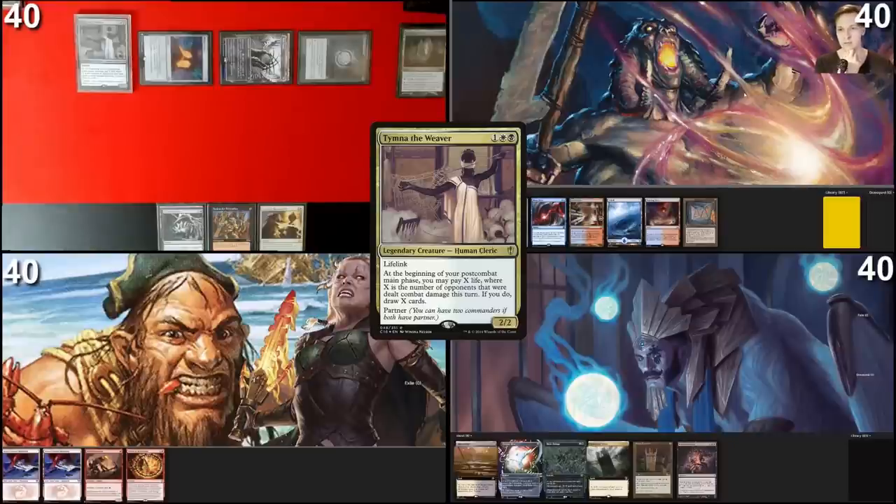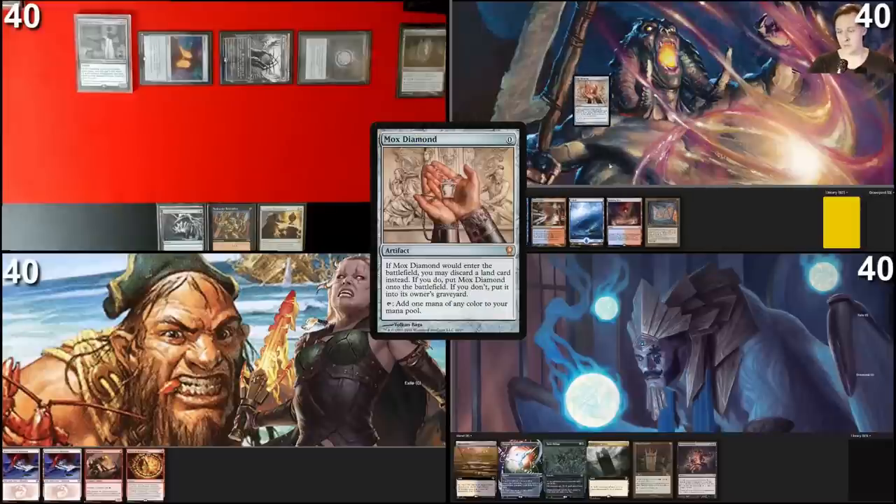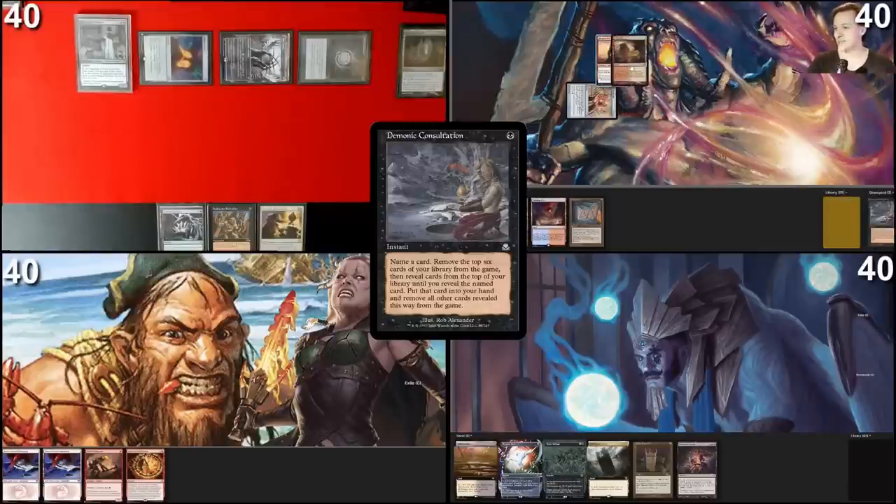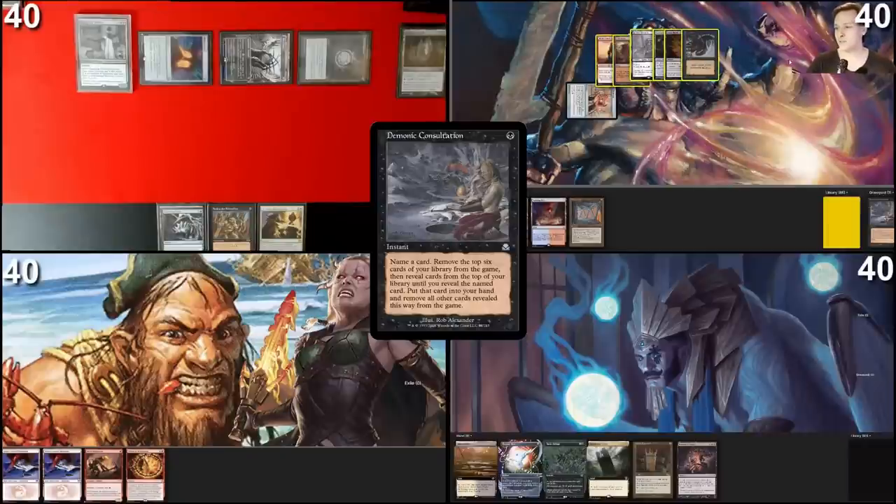Consult for Rhystic on turn one — on the other hand we could have Ad Naus turn two. Mox Diamond, Mana Crypt, Mana Drain at the ready. We could counter the most expensive thing someone throws out. We don't have triple black though, so Ad Naus won't work. Only one fetch land and one Mox Diamond. Going back to the original plan — Consult for Rhystic Study. Cast Mox Diamond, pitch Snow Island. Tap for black — Demonic Consultation, naming Rhystic Study. First six — not in the top six, and honestly we've only lost lands and a few rituals.